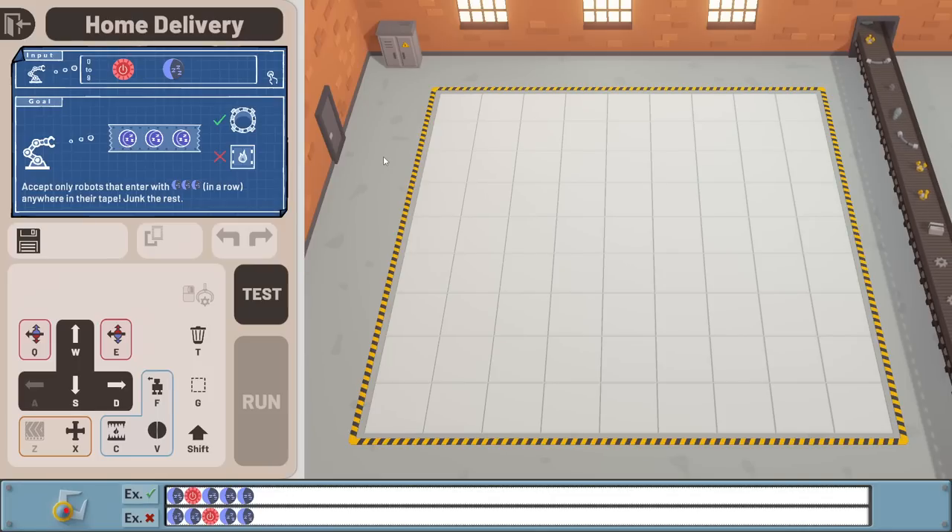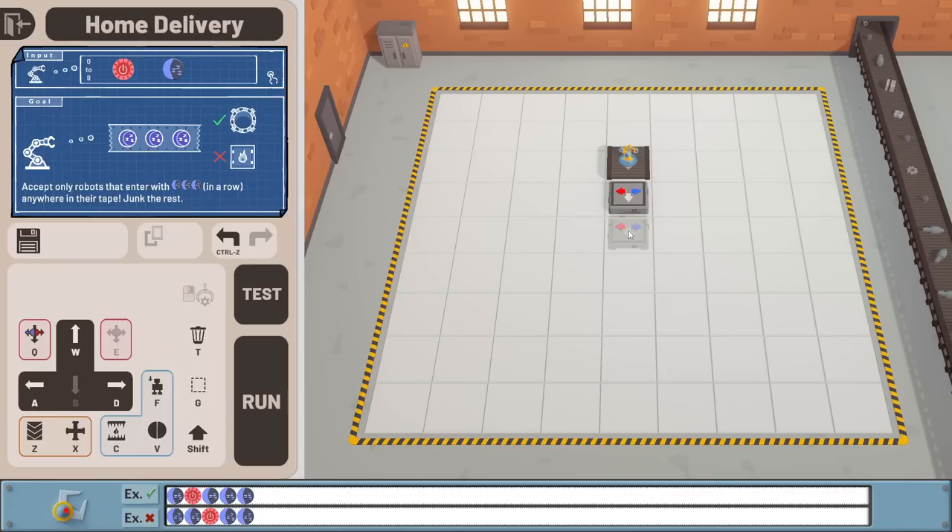On to the next challenge: accept only robots with three blues in a row, anywhere in the tape. Junk the rest. Okay, let's start off with the same basic idea, though it scares me that the floor is now this big, because that implies this is going to be far more complicated. In the event it passes straight through, that means it needs to be destroyed, because there's not three blue - there's nothing at all. In the event of red, just feed it back into the start. Because if it doesn't find anything the second time and it is one red and nothing else, it gets spotted, stripped out, sent back in, nothing's there, now it gets burned. That's fair and correct.